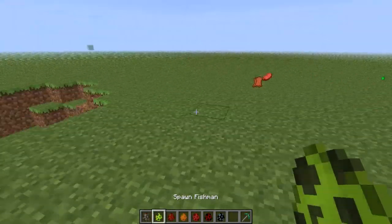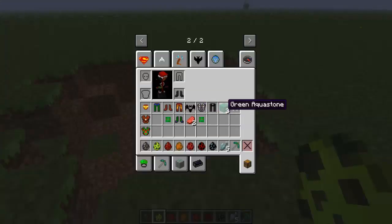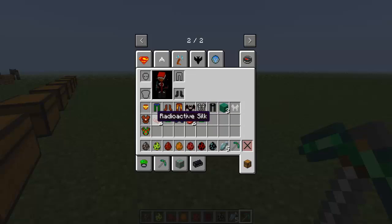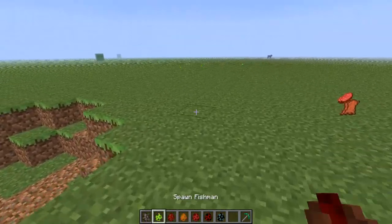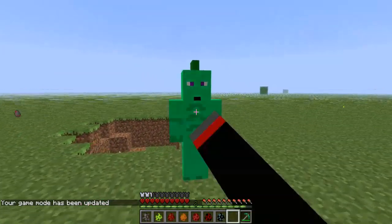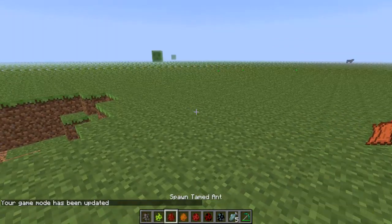Now let's try the Fishman. Fishmen appear to be docile creatures. They drop fish and green aqua stone. I'm going to have to kill this one — these guys have 50 health, so they can be a pain to kill. They also drop radioactive silk. At least they're friendly, but if you hit them, they will hit back, so beware.